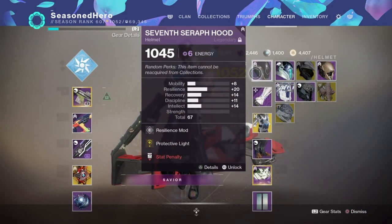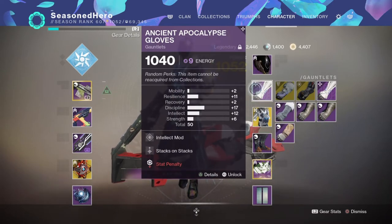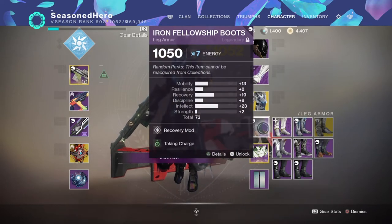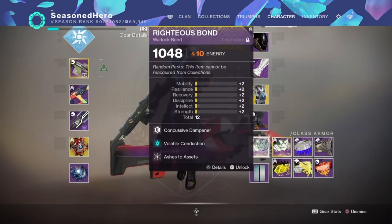For the head: Resilience and Protective Light mod. Arms: Intelligence and Stacks on Stacks mod. Chest: Intelligence mod. Legs: Recovery and Taking Charge mod. Bond: Concursive Dampener, Volatile Conduction, and Ashes to Assets mod.